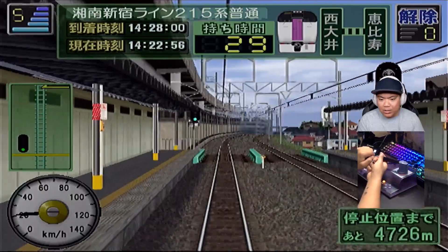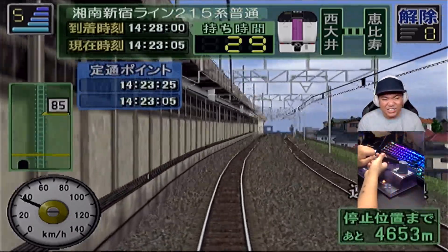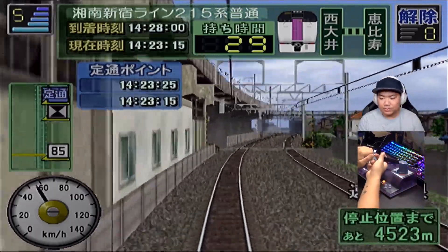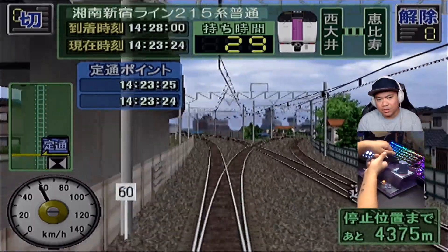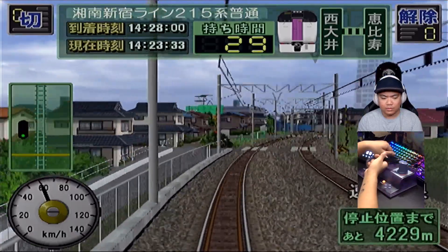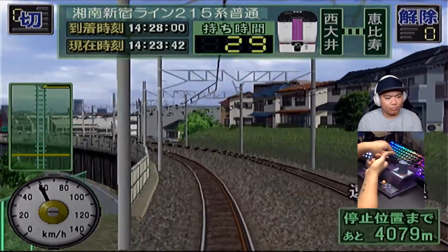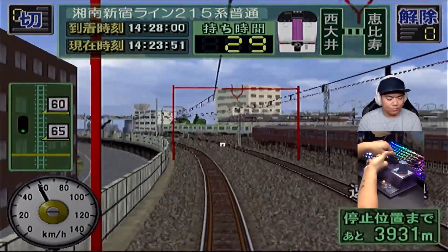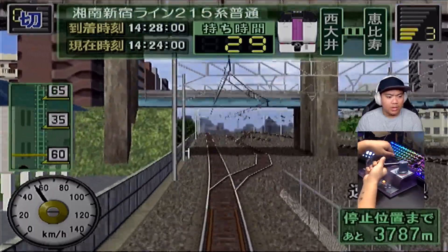Next station is Ebisu, and we are going on to the Yamanote line — sorry guys, I said Yokohama line, I'm tired. Whenever you hear me slur my words, you guys know that I'm tired. There's a 60 speed limit up ahead. We're about to go slow as shit here — slow as shit. Speed restriction 35, then back up.